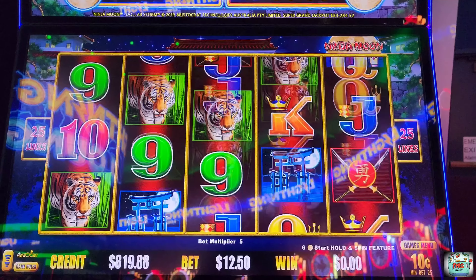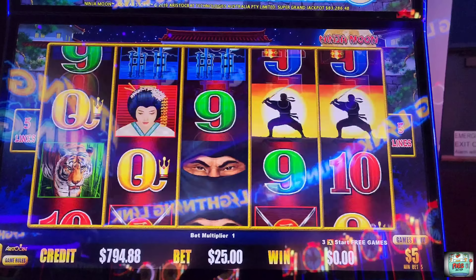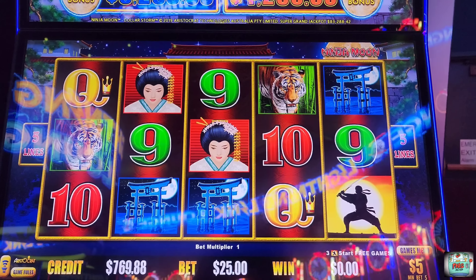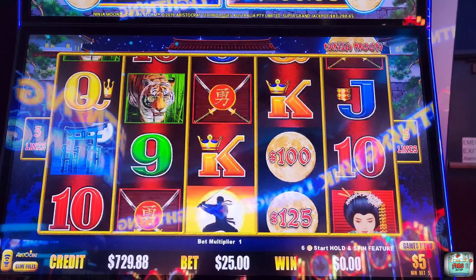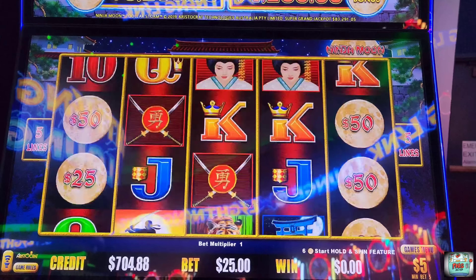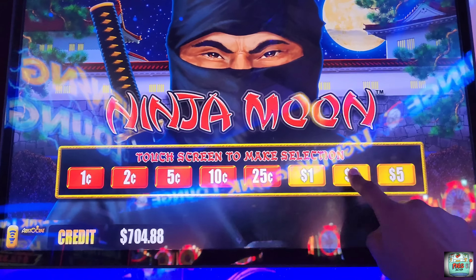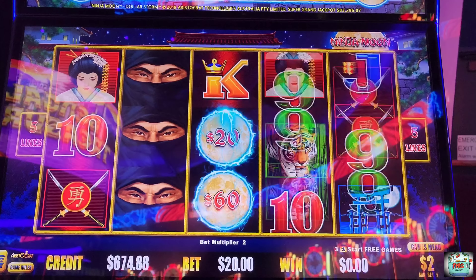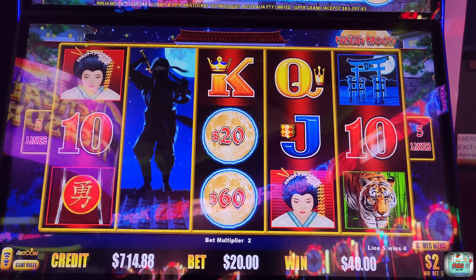One more. All right, back to $25.00 spins. I really want to get it on $5.00, y'all. Oh, so close. Just not getting any orbs on $5.00. Let's try $2.00. All right. $10.20. Repeat the bet, because that's pretty good.